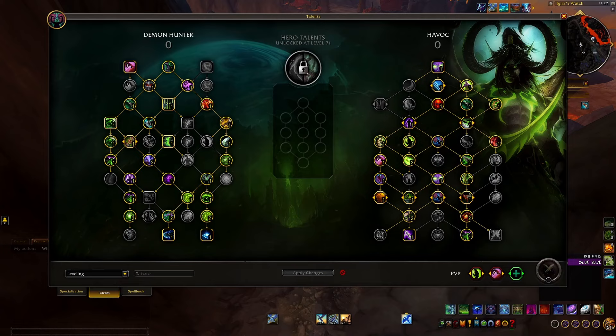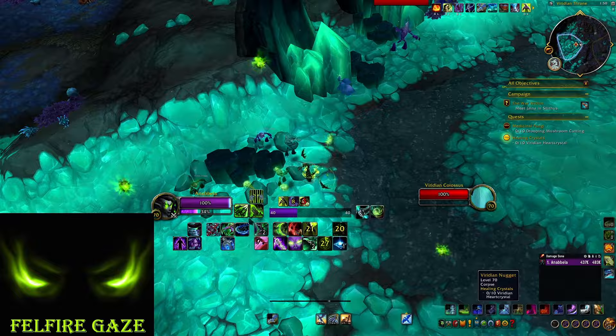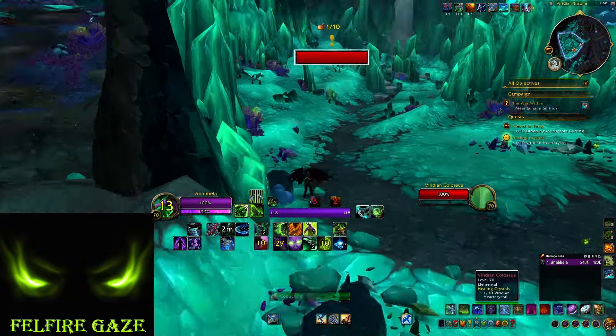This is the build that you are going to level with, and as you see, it is quite different from what we are currently running in Raid or Mythic+. During leveling, what you want to do is to go to a quest area, have a lot of small cooldowns, and grab mobs in packs of 3 to 5, depending how spread they are.